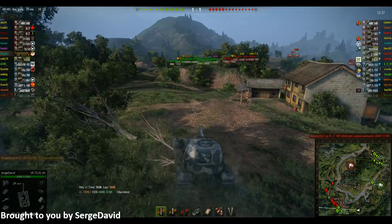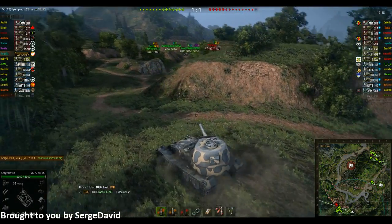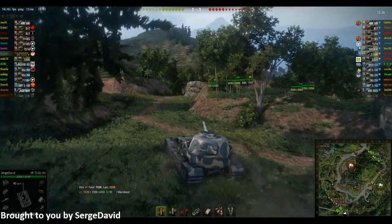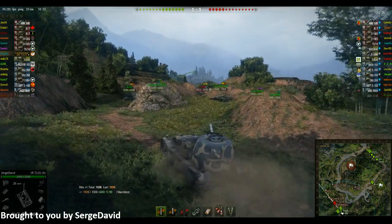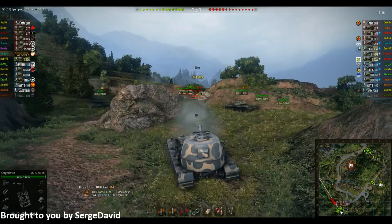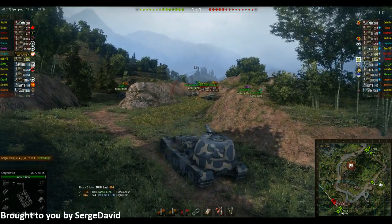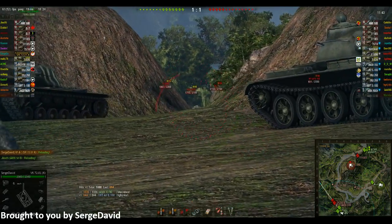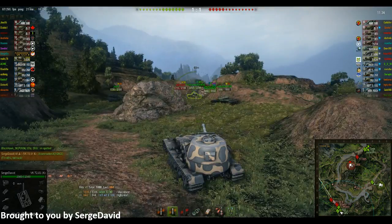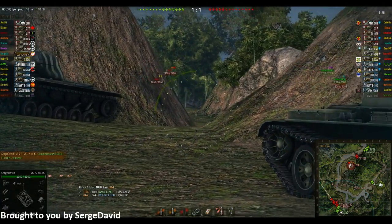There's nothing else to shoot over here. Jack Hansard's behind the hill, no use trying to shoot him. They are not pushing out because we got a nice defending line. I don't want to bother shooting the IS-7 — he has too much armor in the turret, and I know there are easier targets. Kind of annoying where I am, because as soon as that guy pulls even an inch forward, he's blocking every shot I have.